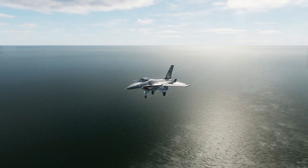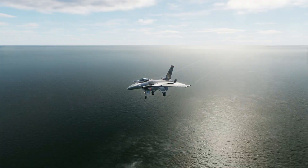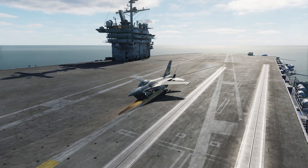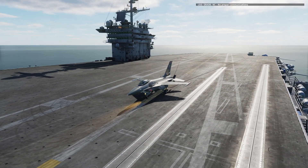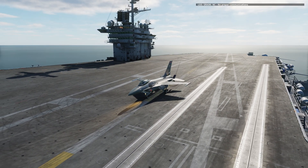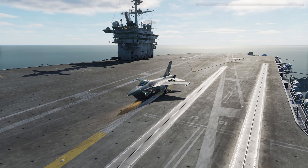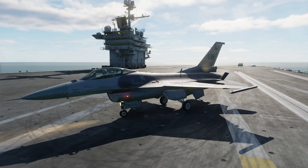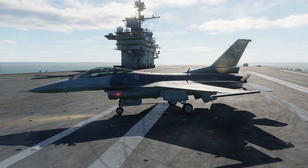But landing on a carrier is just one half of the experiment. We need to be able to take off again, otherwise we're stuck here on a boat filled with sailors. Problem is, Navy jets use steam-powered catapults to take off, and this requires that their landing gear have a launch bar to connect it to the catapult shuttle. Our F-16 doesn't have that, so we'll have to find another way.